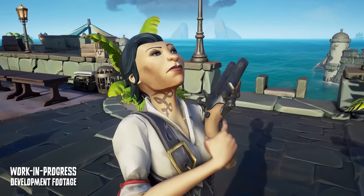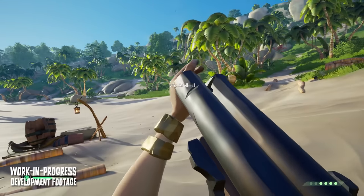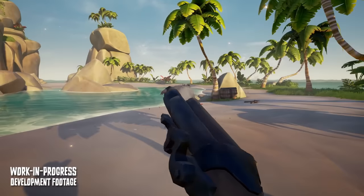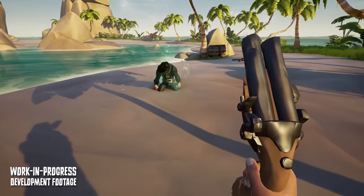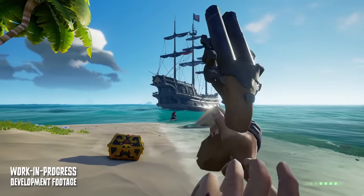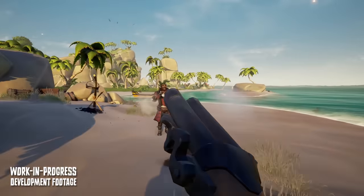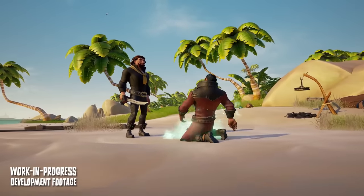First, the double barrel pistol. As the name suggests, it fires two shots without reloading. However, unlike other weapons, it also offers different ways to shoot. For example, by holding down the fire button, you will fire two shots simultaneously. Or you can fire one shot at a time for faster intervals. It has a shorter range than a pistol, so it could be more suitable for ship defense scenarios, but less limiting than a blunderbuss due to its flexibility.